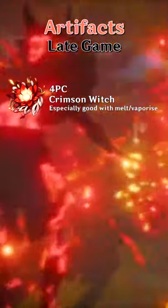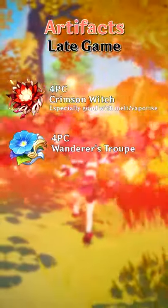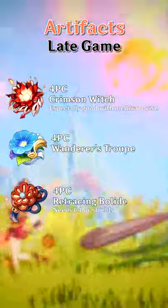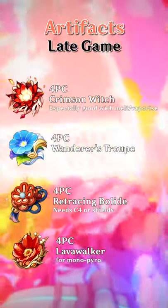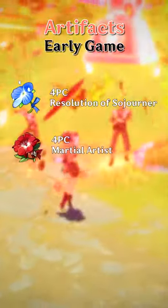For artifacts, Crimson Witch does especially well when combined with anybody that can help proc vaporize or melt. Wanderer's Troupe provides a big enhancement to the core of Yanfei's kit's charge attacks. If you're running shields or have C4, Retracing Bolide can work nicely. In a modern pyro team, Lava Walker shines. Early game, you want Resolution of Sojourner or Martial Artist — both of them are great.